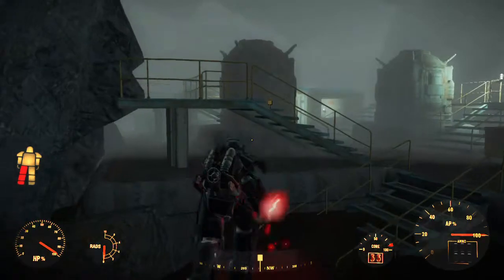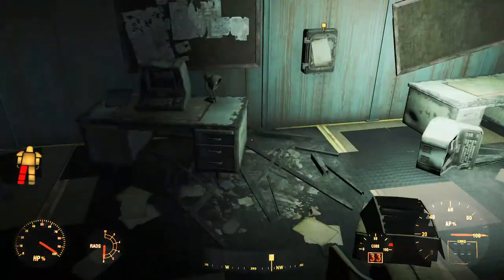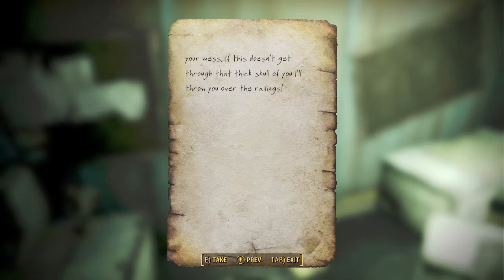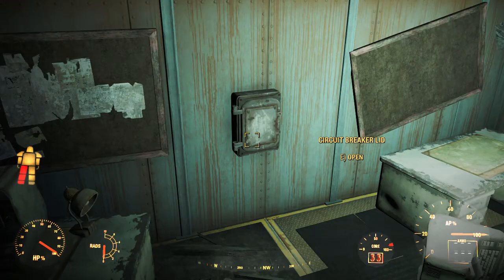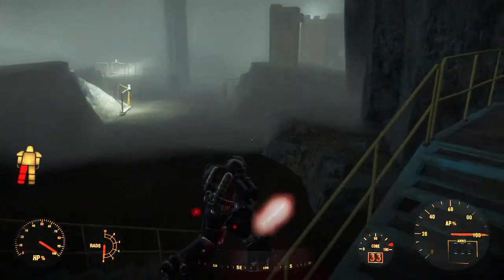There are no enemies here, cool. Oh come on, Roy — you've got to be the stupidest man I've ever had to work with. Next time the power is out, all you have to do is flip this switch and the switch by the water pumps. Don't tinker with the reactors, for God's sakes. I've had enough of you breaking something and me having to clean up your mess. If this doesn't get through that thick skull of yours, I'll throw you over the railings.